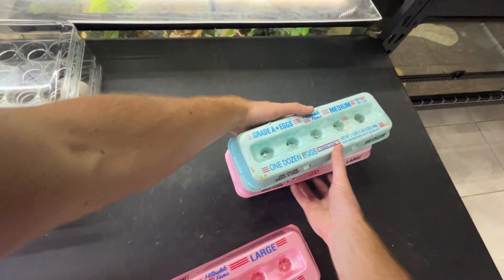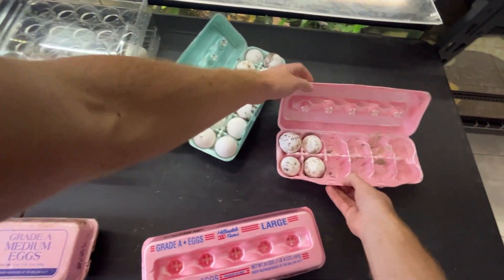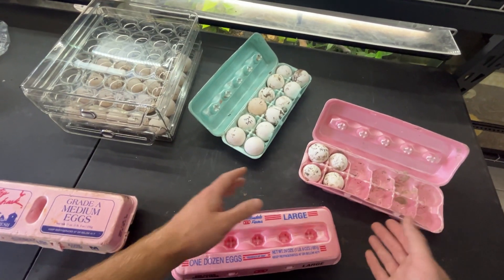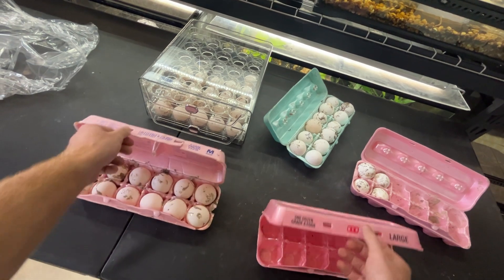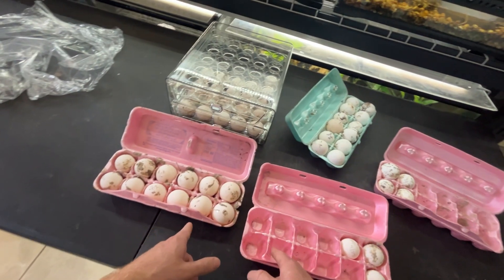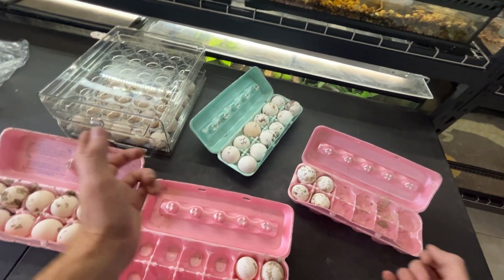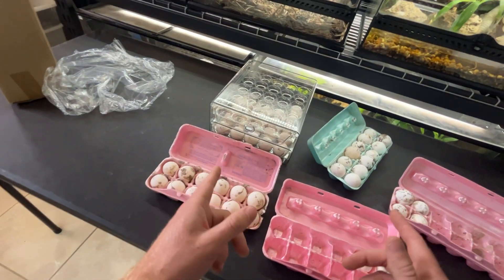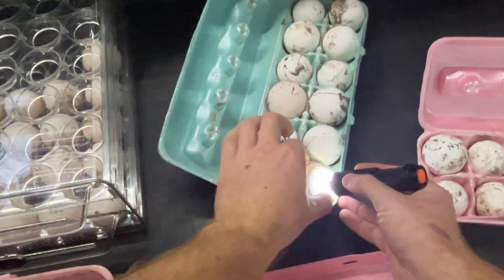We're going to mark all of the eggs and check on them to make sure they're fertile or not like I promised you guys. It looks like there are two small clutches, so this is actually perfect. It looks like she laid 16 and she laid 15, so they're gonna fit perfectly. There's actually gonna be one extra egg, but I can tell right now that egg right there is infertile — I can tell just by looking at it. Let me turn off the lights and we'll candle these.